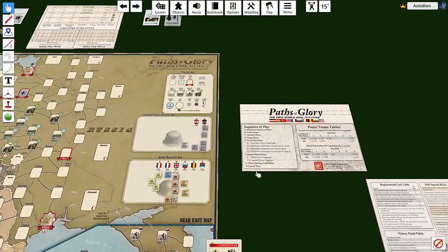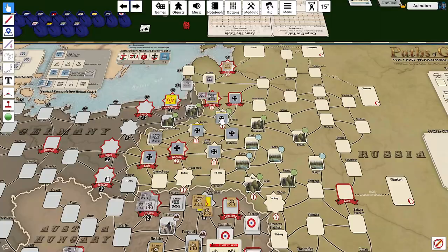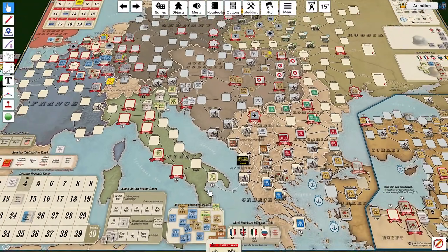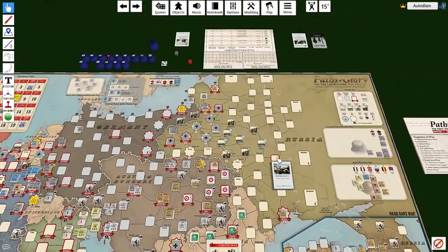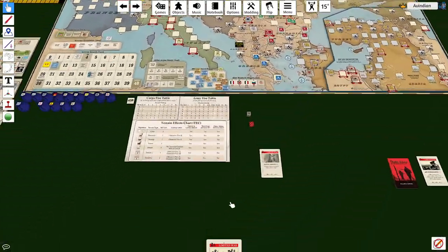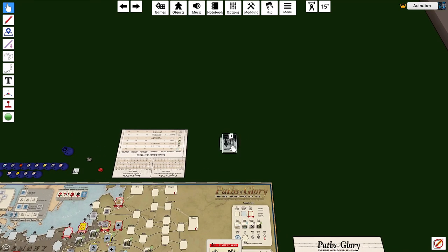All right, we have now completed all of our action rounds. Let's check sieges — no one is under siege this turn. We go to attrition but it doesn't matter because no one's out of supply. War commitment — the central powers have been waiting for this. These cards get discarded and they go shuffle, shuffle, shuffle — the total war cards are now in.